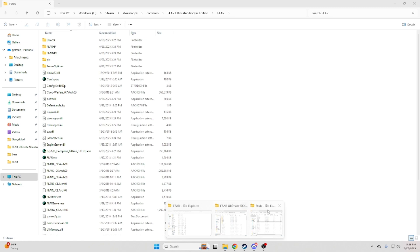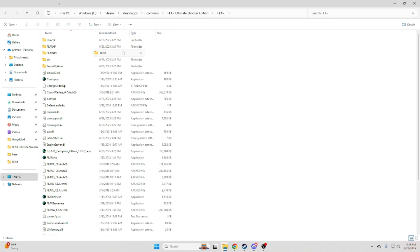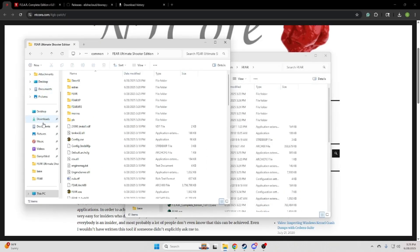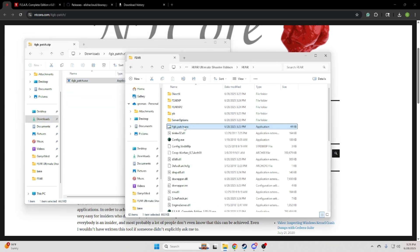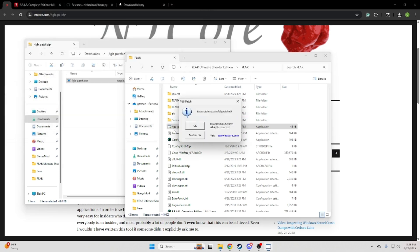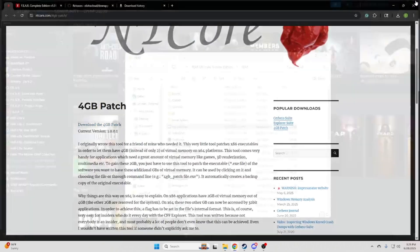Once you have done that, close that file folder and open it up. You're going to download the 4 gigabyte patch, drag and drop it in here, launch it, and then locate the FEAR.exe file and open it. The exe file has now been 4 gigabyte patched, and now you're just going to load up the game.